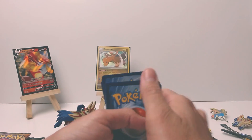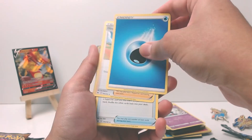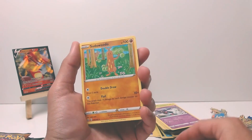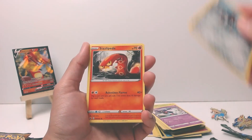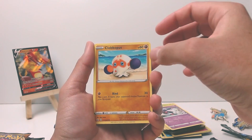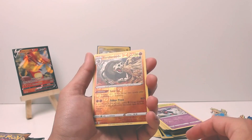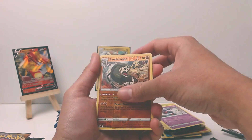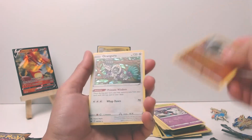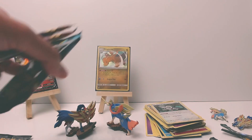Four to the front. We have a Water Energy, a Hop, Poké Gear 3.0, Psyduck, Ponyta, Sizzlipede, Yamper, Clobbopus, Gossifleur. Our reverse is a Sandaconda - sorry. And our rare is an Oranguru hollow rare.